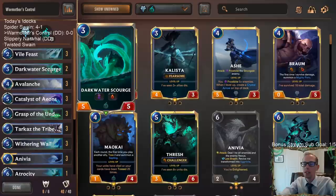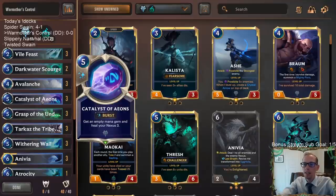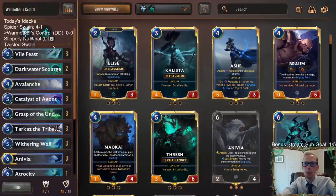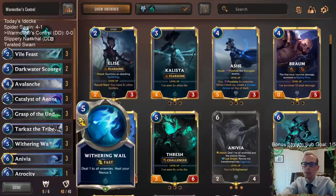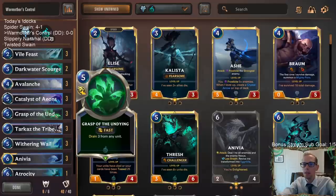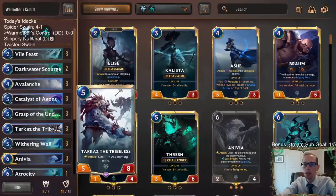Our Dark Water Scourge is basically just going to be a card that we play on defense, just throw out there to help fog and attack for a turn. We're going to be mostly trying to save our spell mana from turn one and turn two, cast Catalyst of Aeons on turn three, get us five mana on turn four so we can start playing things like Grasp, Wither, Will on turn four, or Tarkaz.